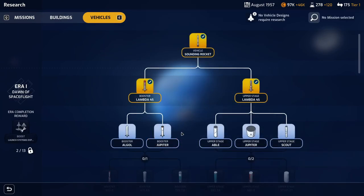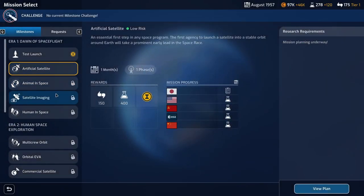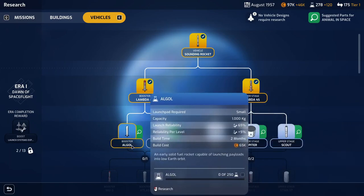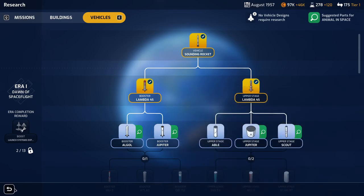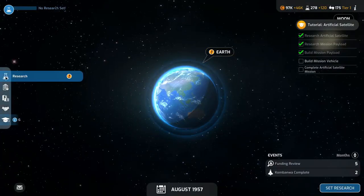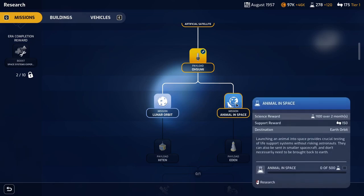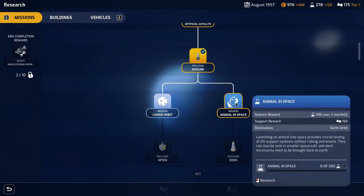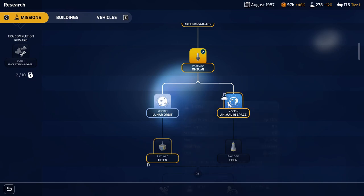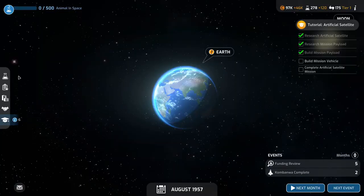We can start looking at doing additional boosters, and we go to Earth and select animals in space — the suggested mission vehicle parts are the Scout, the Jupiter, and the Agal. We need one of them to complete that mission. The animals in space mission launches animals into space to provide crucial testing of life support systems without risking astronauts — they can also be sent in smaller spacecraft and don't necessarily need to be brought back to Earth, which is a little bit harsh but that's what happened. Let's start researching that one and go to the next month.